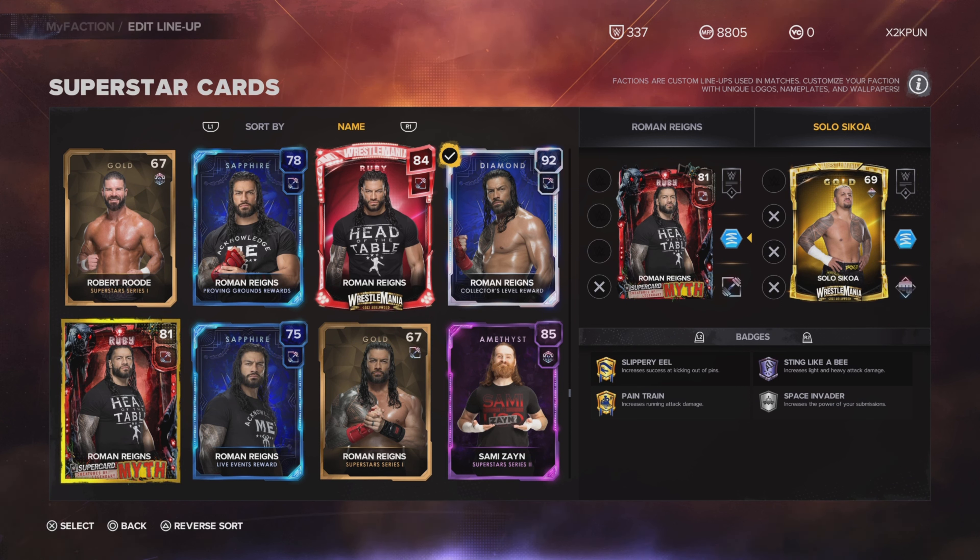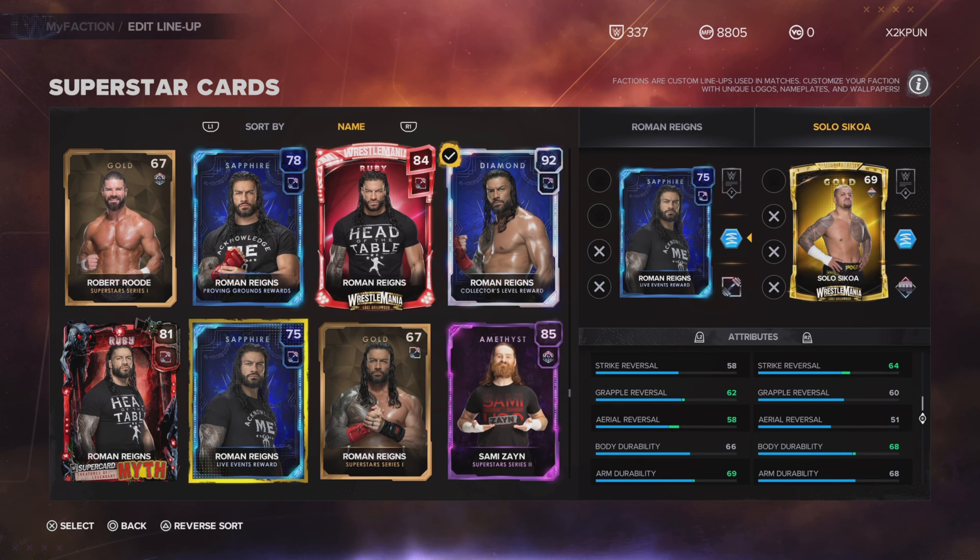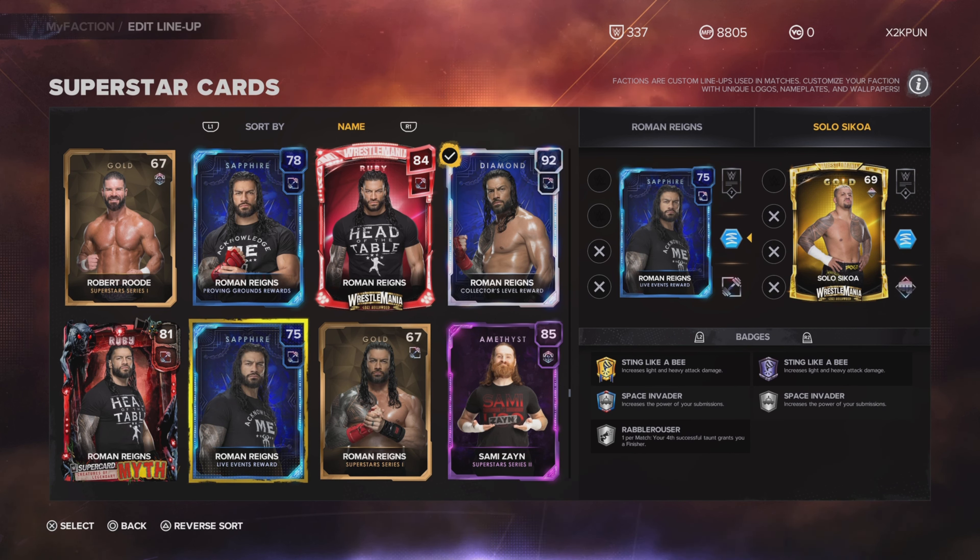There's also the locker code Myth Roman Reigns — the supercard locker code, I think it was 'supercard2k23'. His badges: he has Slippery and Paint Train on tier four, the highest tier, but he does not have Sting Like a Bee. Then this Sapphire Roman Reigns has Sting Like a Bee on the highest tier, Space Invader on tier two, and Rabble Rouser on tier one. He's actually the only Roman Reigns card with Sting Like a Bee on the highest tier — his diamond doesn't even have it on tier one.